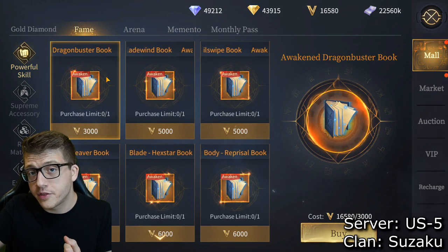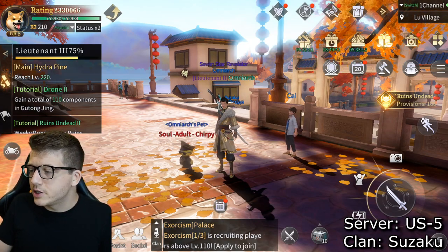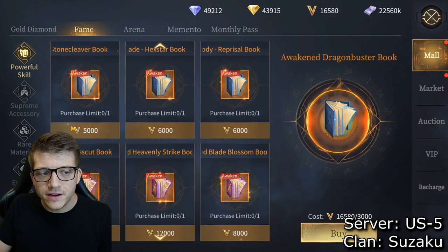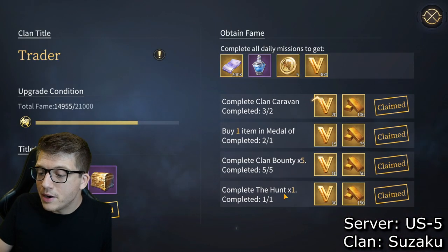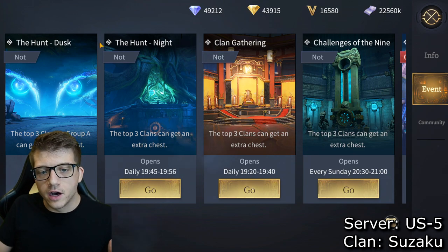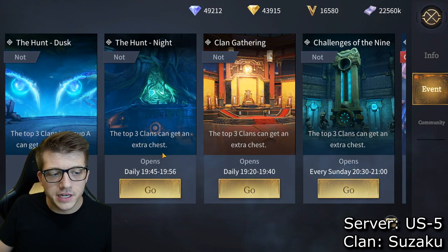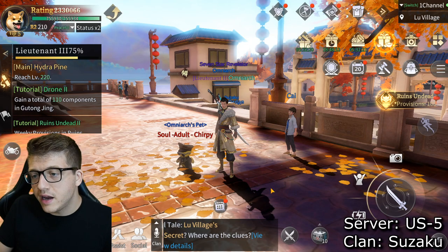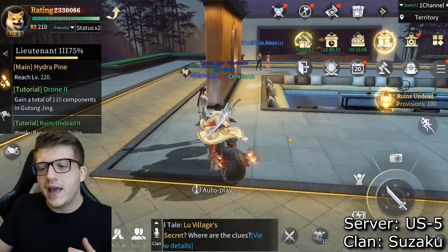Come into the fame section of the mall — the icon in the top right looks like a little house with a coin. There's a fame portion at the top which uses the currency you get from clan dailies. Do your clan bounties every single day — this is huge. A lot of clan events like the hunt, dusk hunt, clan gathering, and challenges happen at particular times, but the clan bounty runs all day. Click on it and it loads you into your clan territory where you talk to Willowind.